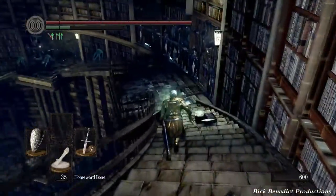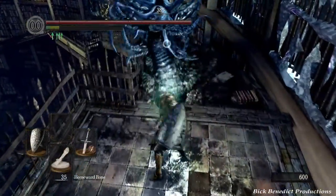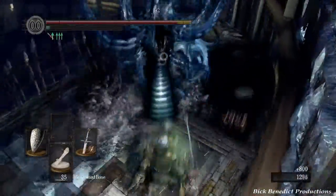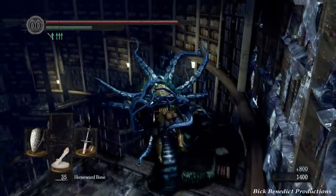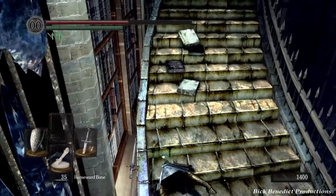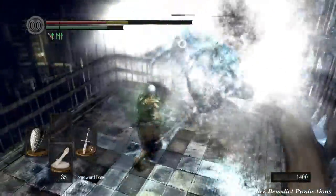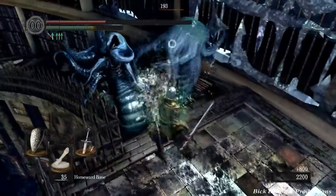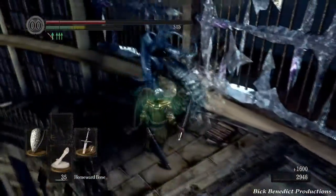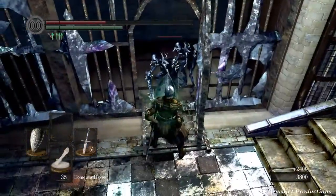We're going to be meeting up with a new enemy here called the Pasaka. They give out 800 souls, which is a pretty good amount for an enemy that goes down really quickly. Sometimes the kill isn't too easy to get because they have a spray, they have a grab, they have that evisceration attack. But the lightning sword here at plus 5 is doing pretty well for us.